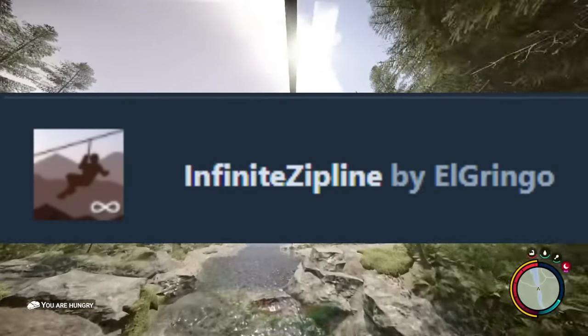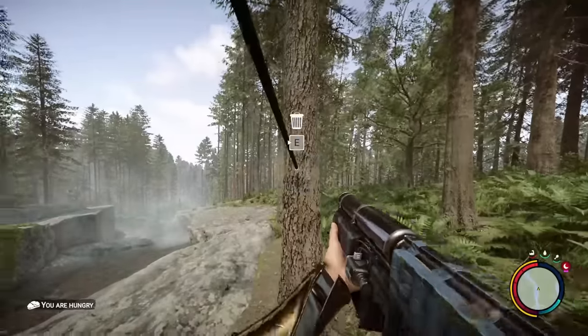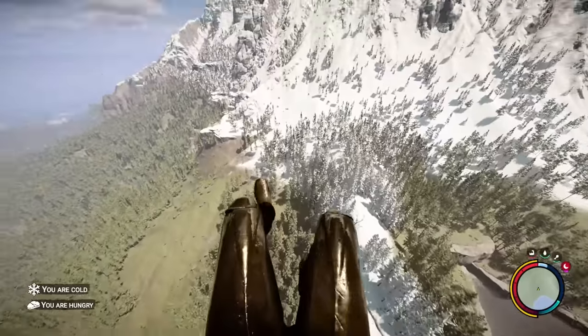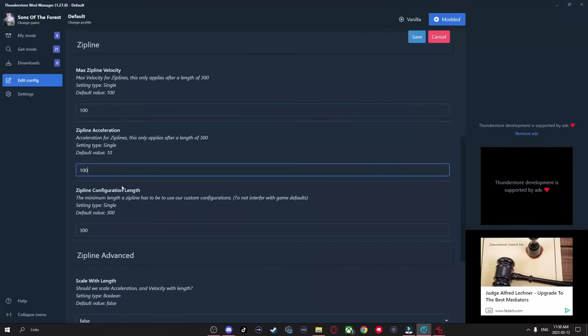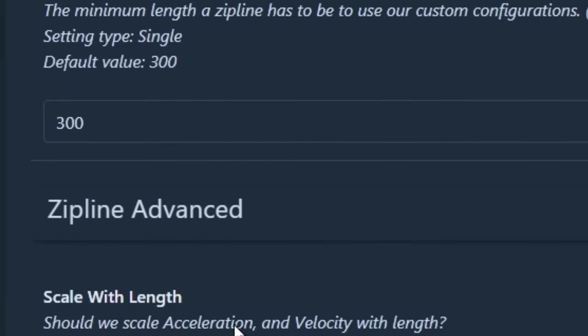Next up we have the Infinite Zipline. This one's pretty useful — with this mod you can make ziplines go as far as you want without them breaking. So yes, you can make that zipline to the top of the mountain you've always wanted to have. You can also go into the config files of this mod and change the zipline's acceleration speed, max velocity, and a few other things.